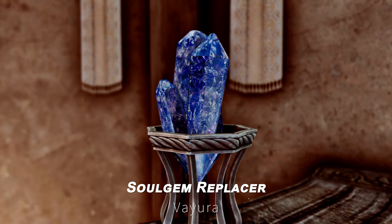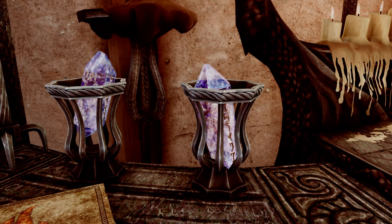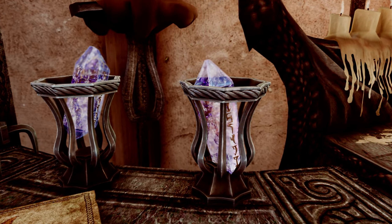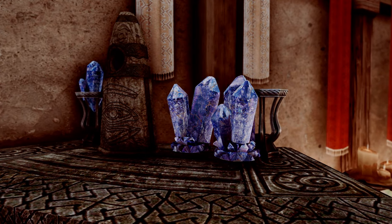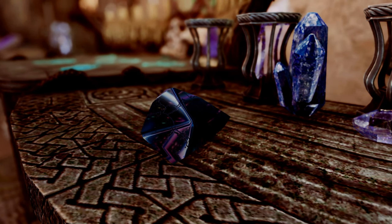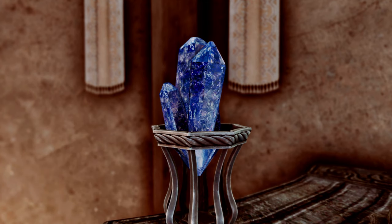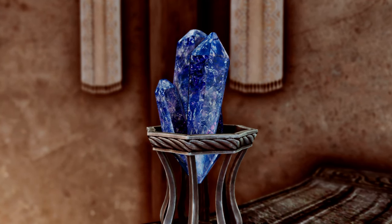Next up is the Soul Gem Replacer. This mod replaces Skyrim's soul gems with new high-resolution meshes and textures, making them look sharper and more beautiful. It also includes an ESL plugin that modifies more stones and is compatible with most mods, enhancing the appearance of Skyrim's soul gems even further.